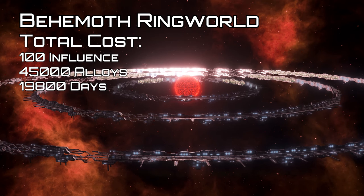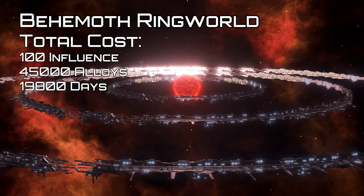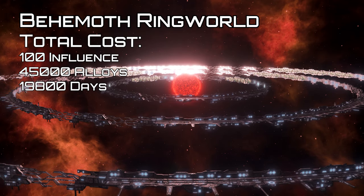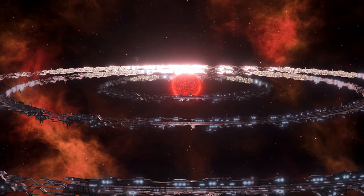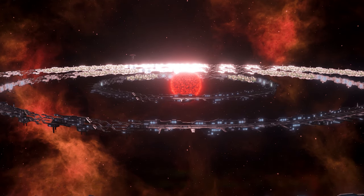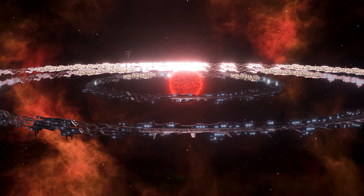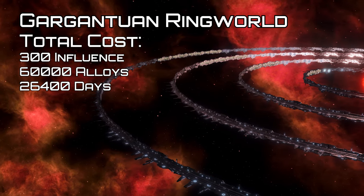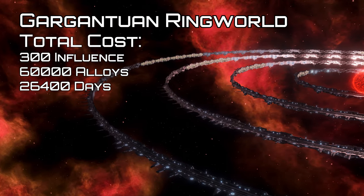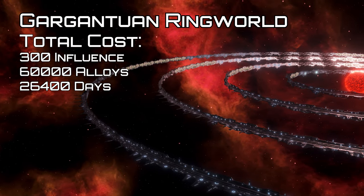Coming to terraforming and habitats at the gigastructure level, first we have the behemoth ringworld — these must be built around an existing titanic ringworld and create four sections, each with 30 district slots and a modifier giving 40 housing. Complete ringworld sections create a single colonizable habitat and a tech seam that can be upgraded for another habitat. Next we have the gargantuan ringworld, which must be built around an existing behemoth ringworld and can build up to four sections, providing up to 40 district slots and a modifier giving 60 housing.